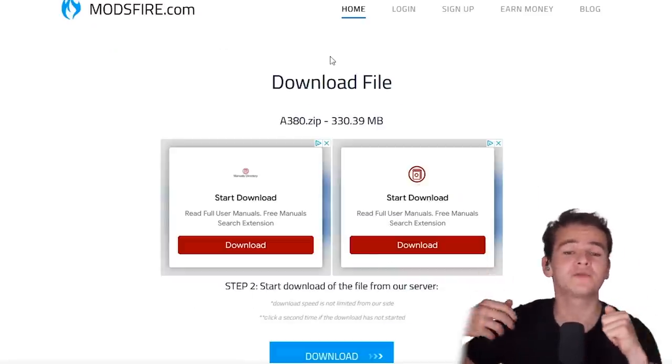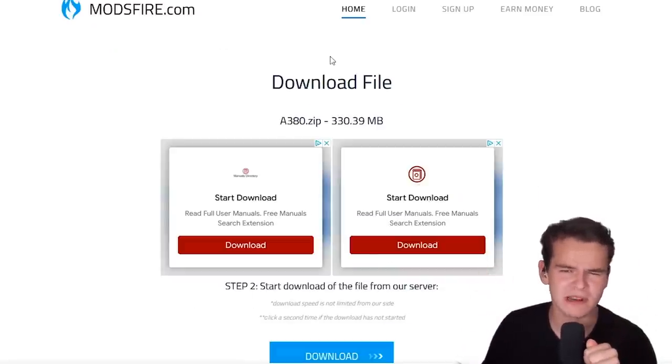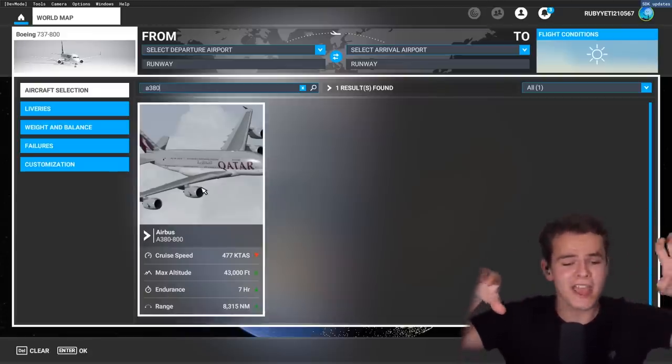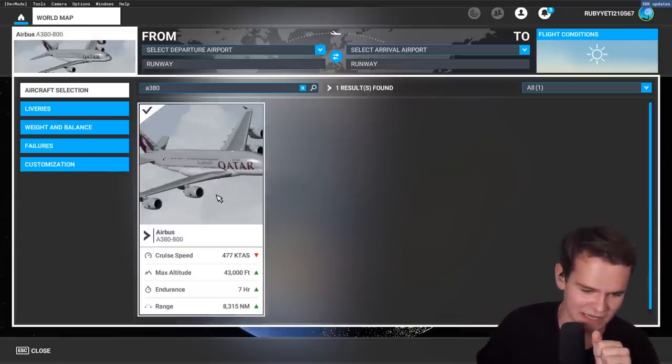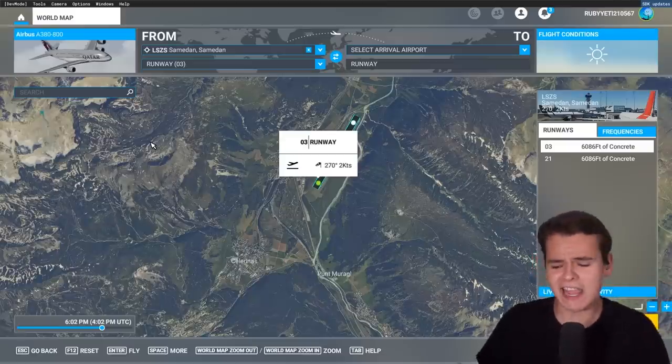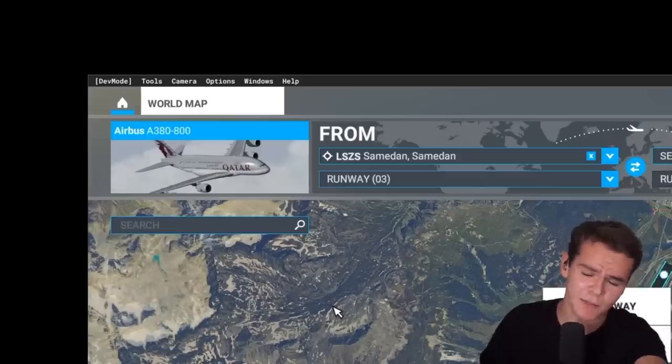You get led to a modfire.com website where you have to skip a lot of ads. Not very trustworthy, especially when it comes to simulation. But I've finally done it — I have downloaded the A380 for the Flight Simulator. This plane will cost exactly as much as the Fly-By-Wire will cost: nothing.